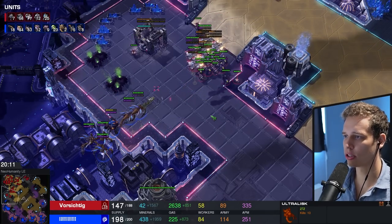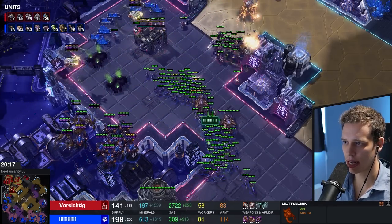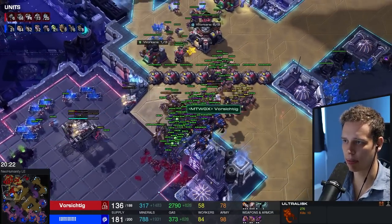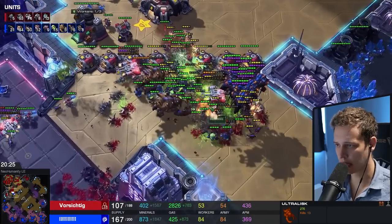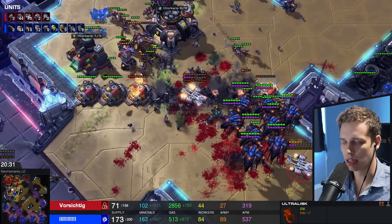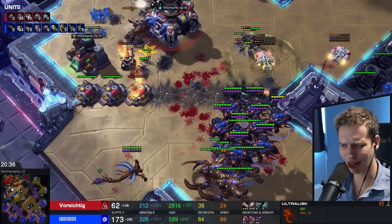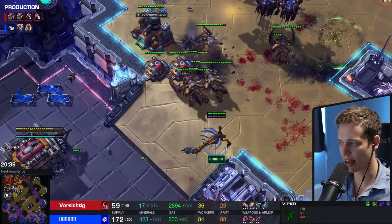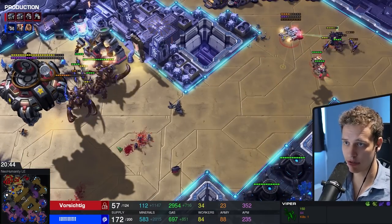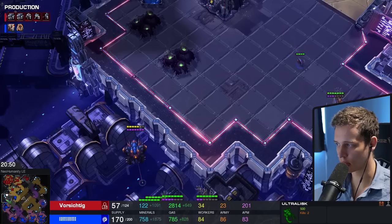If this Zerg knew how to engage even just a little bit — like how to micro Banelings — I think this Zerg would be legitimately a thousand MMR higher. Like 800-900 MMR higher. The skill difference in this game has been so large, it's actually painful to see. This Zerg is just so much better — build order wise, thinking wise — there are actually some cute things he was doing. The fact that he's using Vipers, understanding what unit comps to get. The muta harass was kind of cute as well. It's just the inability to fight properly that is really ruining the Zerg's MMR.